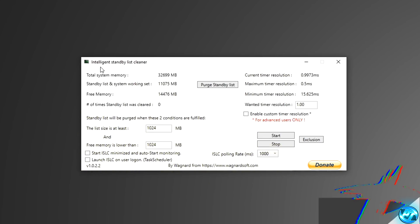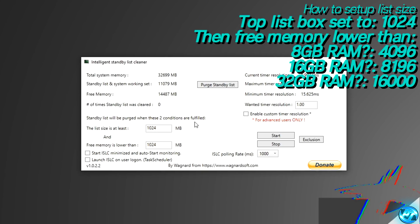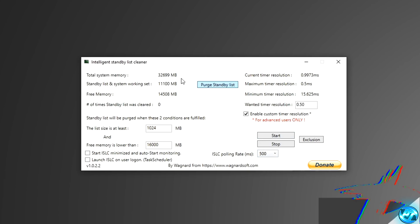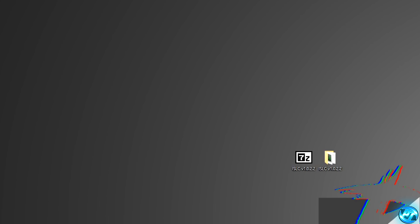Scroll all the way down to the official Download Here link, click on it, and put the file onto your desktop. Double-click on the file and select Extract. You'll be met with a folder with an identical name — go inside to find the Intelligent Standby List Cleaner. Double-click on the application and select Yes. Set the first box to 1024. The second box needs to be set to half of your total system RAM — for example, with 32GB of RAM, set this to 16,000. Then navigate to Enable Custom Time Resolution, remove the existing value and set it to 0.50. Set the ISLC polling rate to 1,000 for most systems or 500 for high-end gaming PCs. Navigate up to Purge Standby List to clean it out, then click Start at the bottom right-hand side and minimize the program so it constantly runs in the background whilst you're playing.